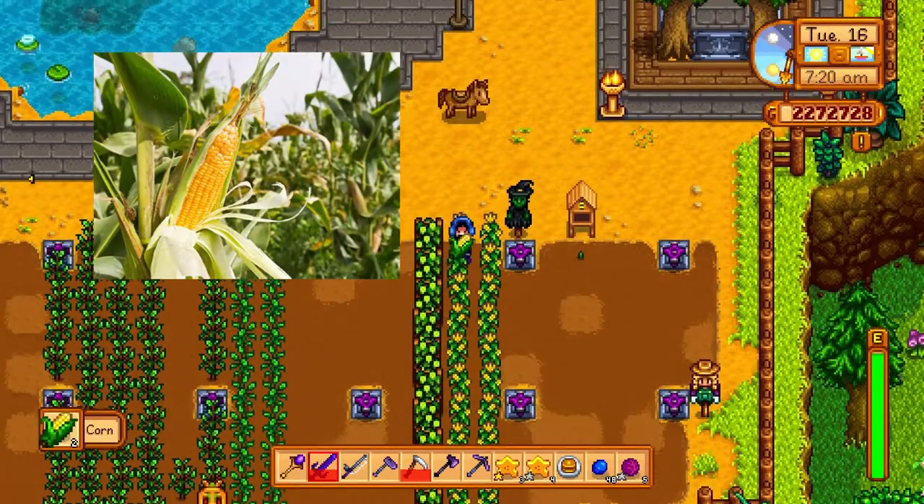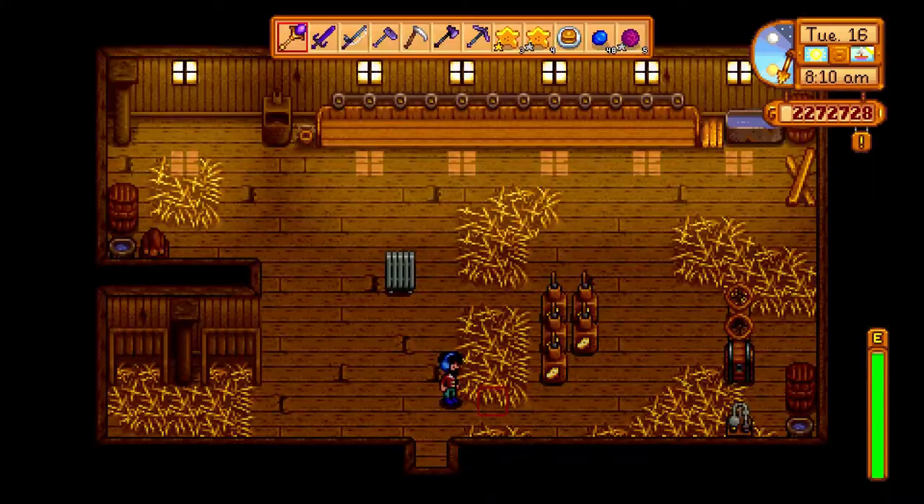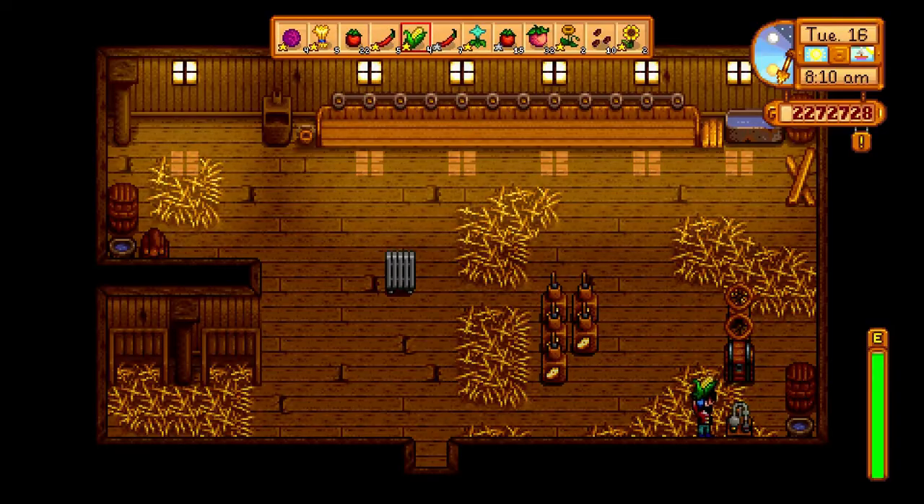Next up we have corn. Corn also sells for very little, so don't plant corn except to complete bundles, to create tortillas for cooking, or to put into an oil maker to make oil.